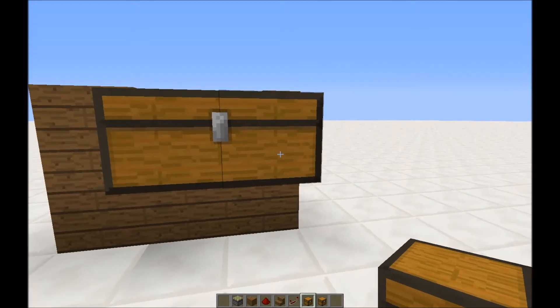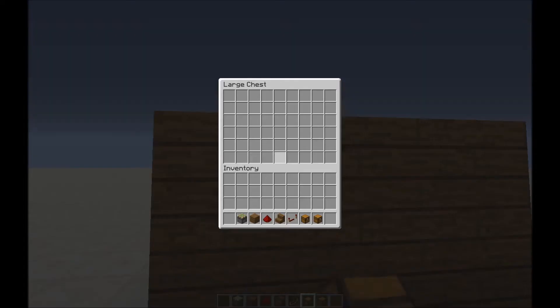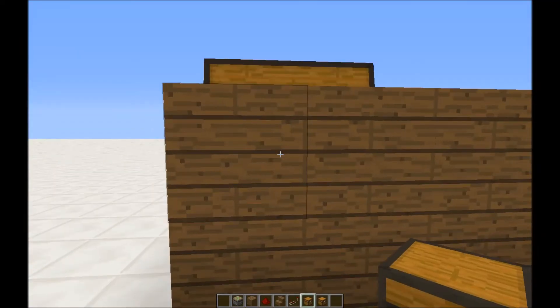You can place a container behind it — a furnace, an enchantment table, a chest — and then you can go behind it and access the chest from the side of the wall.